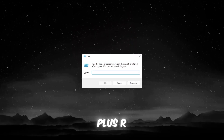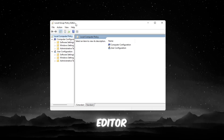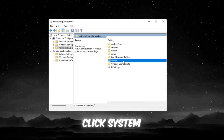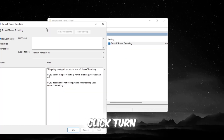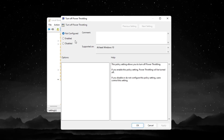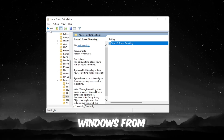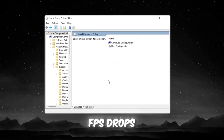Press Windows + R, type gpedit.msc, and press Enter to open the Group Policy Editor. Expand Computer Configuration, then go to Administrative Templates and click System. On the right, find Power Throttling, then double-click Turn Off Power Throttling. Set it to Enabled, click Apply, then OK. This prevents Windows from lowering CPU power while playing, which helps avoid sudden FPS drops and stuttering.